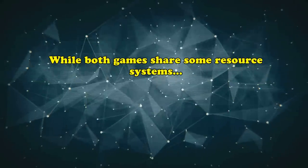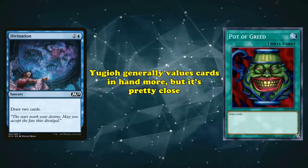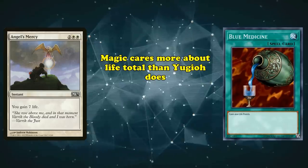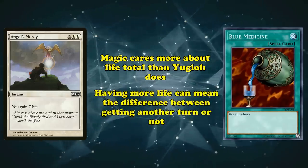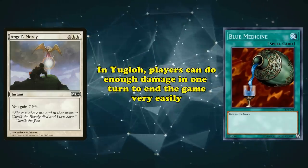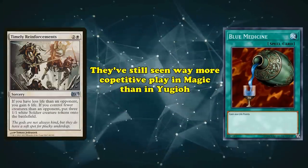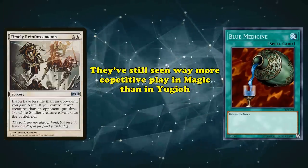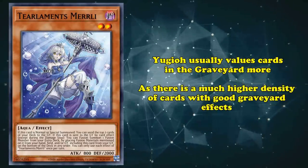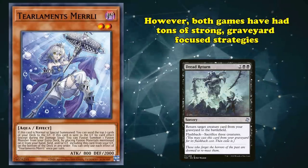Both games do share some resource systems, but they place a different amount of importance on them. Yu-Gi-Oh! usually cares a bit more about card advantage than Magic, but it's pretty close. Magic values life points a lot more than Yu-Gi-Oh! does, as having more life can be the difference between getting another turn or not. But in Yu-Gi-Oh!, players can put enough damage to end the game in one turn very easily. Magic players still often joke about how bad life gain cards are, but they're still seeing far more play in Magic than in Yu-Gi-Oh! Yu-Gi-Oh! also usually values cards in its graveyard more, as there's a much higher density of good cards with graveyard effects in Yu-Gi-Oh!, though both games have had their fair share of strong graveyard-focused strategies.